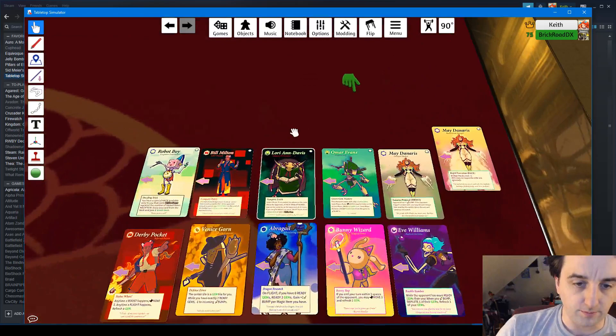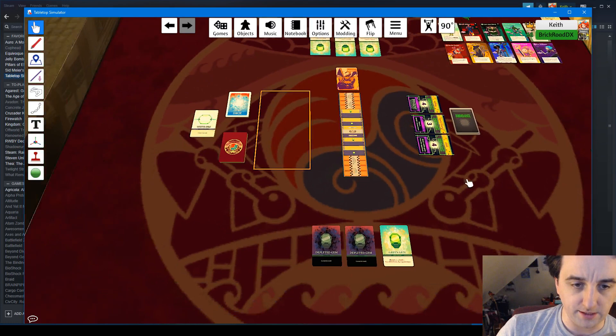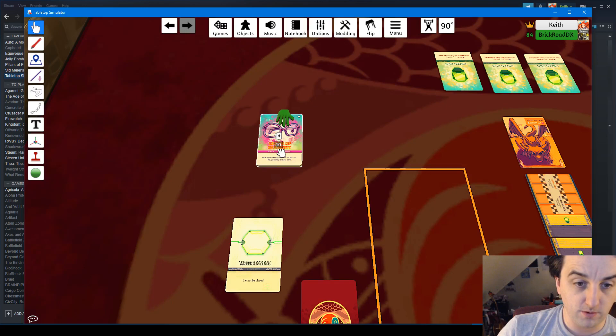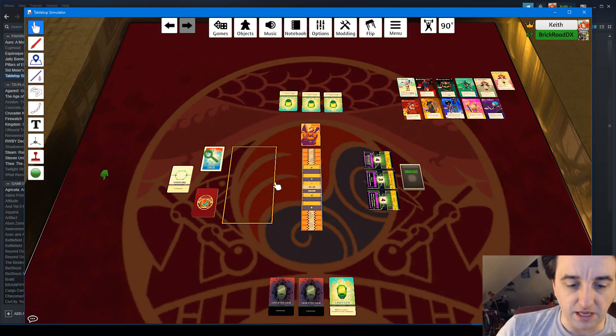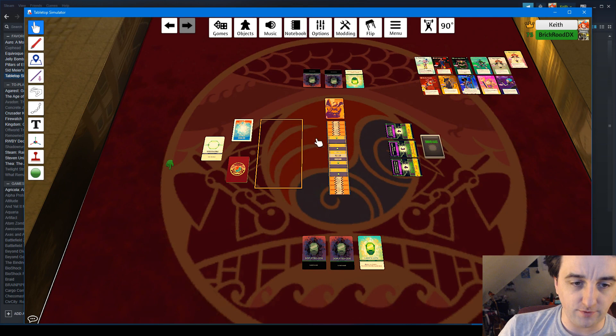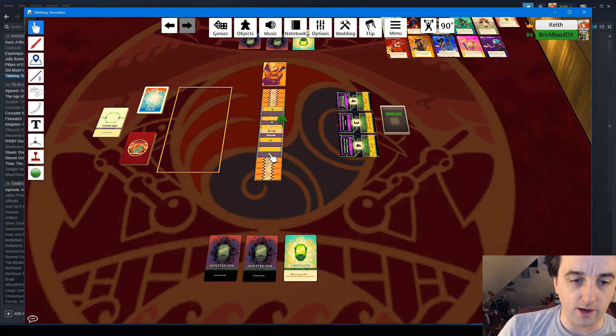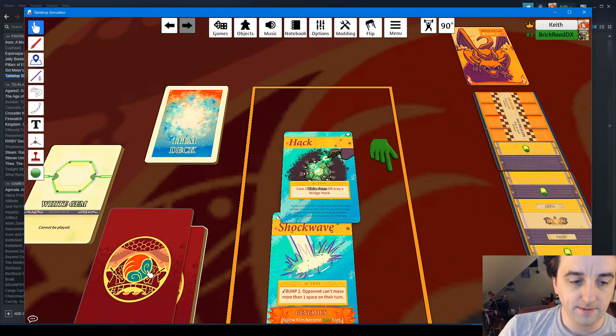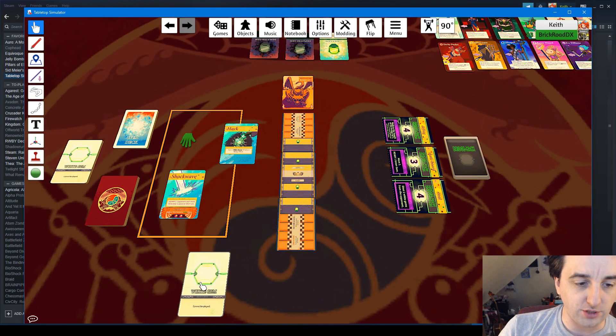The expansion adds new characters, new items — five new items specifically. Some don't have finished art yet, but they're all functional. The main thing the Bridge Hacking expansion adds is white gems and bridge hacks. White gems are just another resource — there are 10 of them. You gain one every time you bump. The hack card also lets you gain two white gems or play a bridge hack. There are two hack cards, and there are three bridge hacks out all game that never change and don't get depleted.